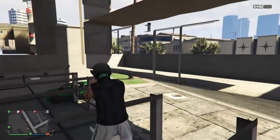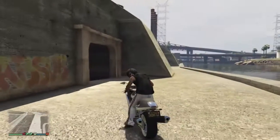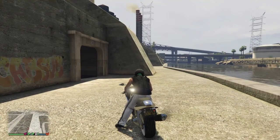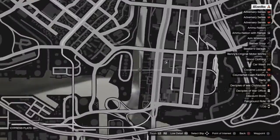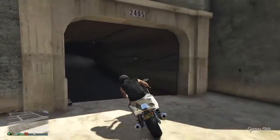All right, so now time for the next one. The next one, you are going to go right about over here on the map — I'll show you again in one second. I'm right here next to that ammunition right there. You have to go down by the water, way down. You got to find this certain cave entrance right here.